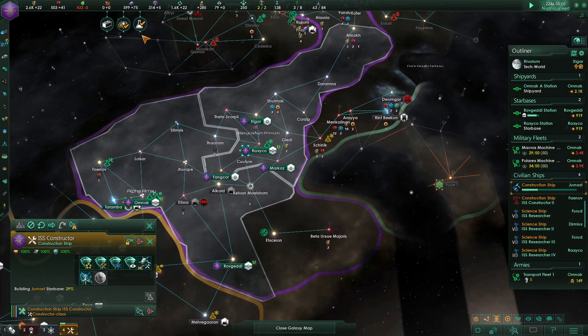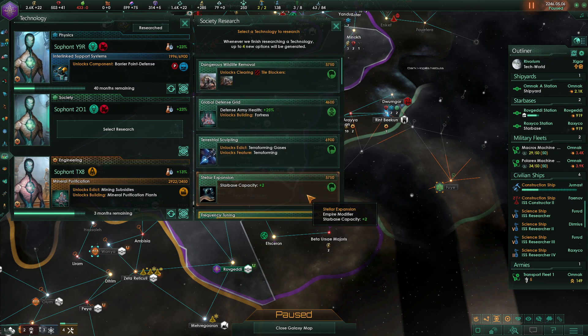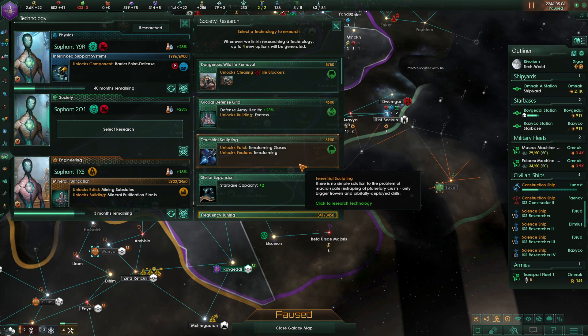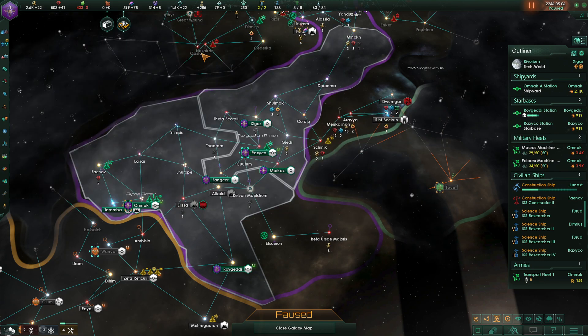Research complete — good, this gives me the ability to make our ships not novices when they come out. Terraforming gases could be good, starbase capacity plus two could also be good, or the Fortress. Let's get the terraforming gases.